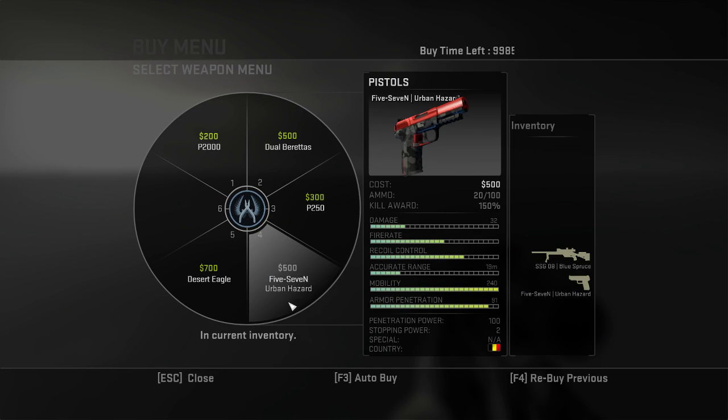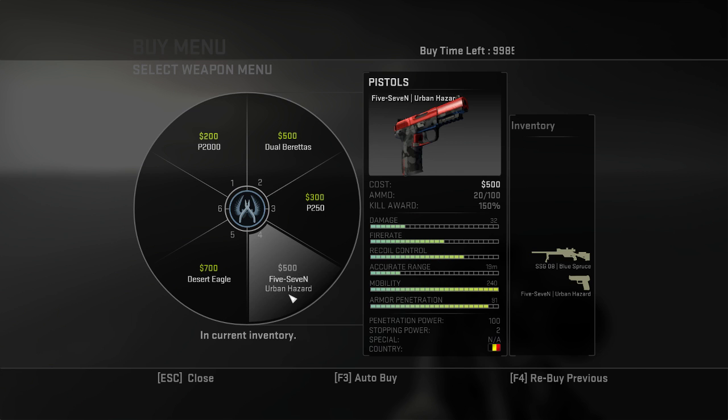Okay, moving on — this is the Five-SeveN Hyper Beast, now 58 cents in Minimal Wear. It looks pretty good. I bought it for 20 cents and now it's up to 58 cents.